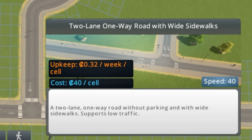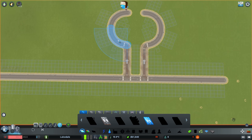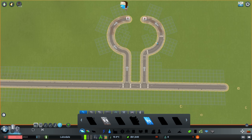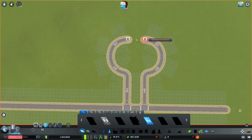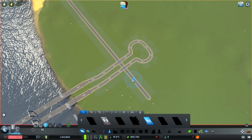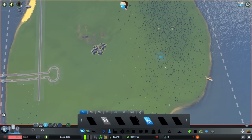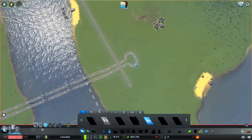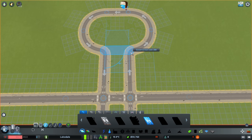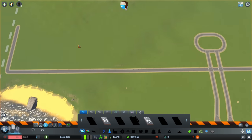One-way road with wide sidewalks — it doesn't have parking, but it supports walking. Those are actually the best. Parking looks super annoying in this game, especially when you're building a roundabout. So we'll have those, connect them to the main highway, and I really like this design because later in the playthrough we can upgrade this all to a highway going straight through. Future kids will be very pleased. We can make that a full-on roundabout, because why not?